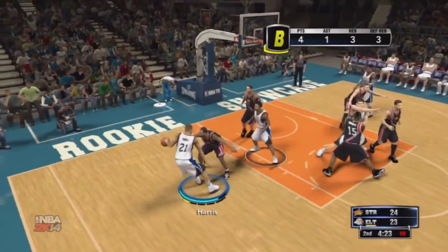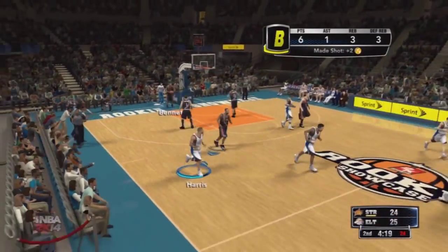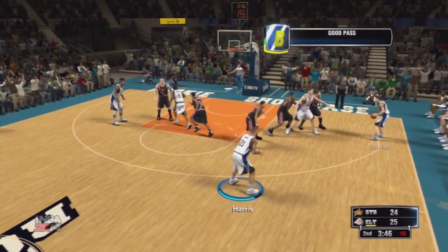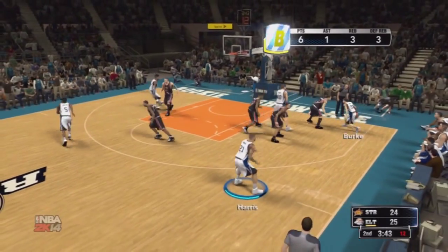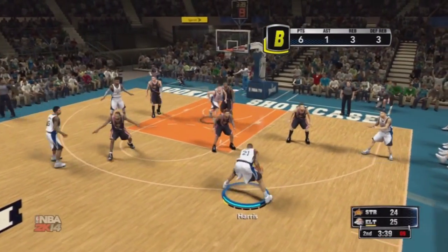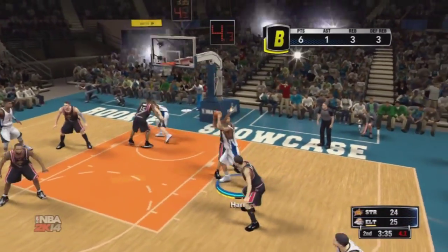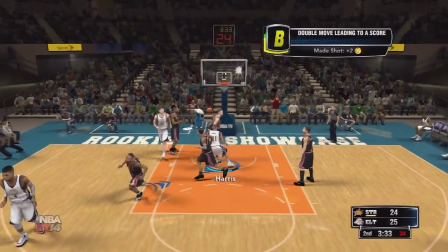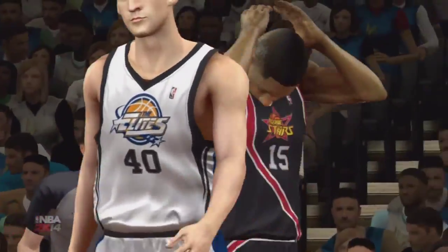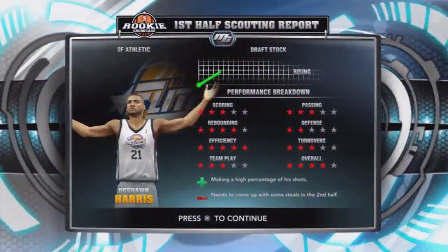I'm hitting the jab step, hitting the step back, hitting the fadeaway jump shot over my defender — and you know that's wet like water. The crazy thing is I've got an athletic build but I'm still knocking down shots like I got a scoring or three-point specialist. Trey Burke isn't doing anything with the ball again, so I get it and hit the pump fake, going in with the up-and-under with the left hand, showing I can do work with both hands. I'll be right back after this break.